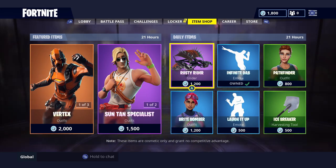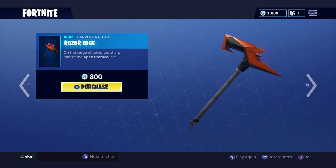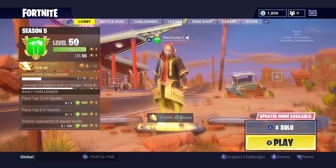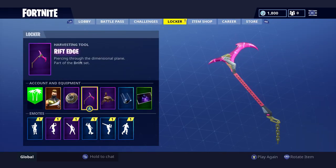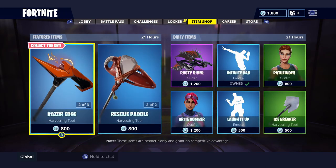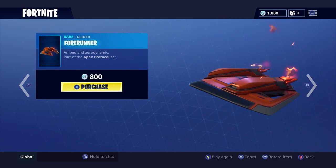The next item is the Razor Edge pickaxe, which goes with the same Vertex set. It's really cool because of the lightning coming out of it. It's very similar to my current pickaxe, the Riff Edge — you can see the lightning and a chain hanging down. Very cool.